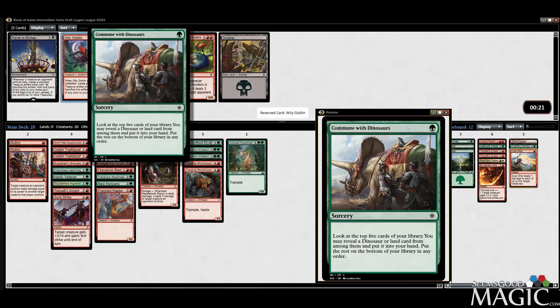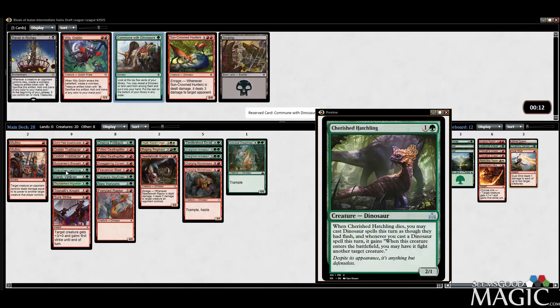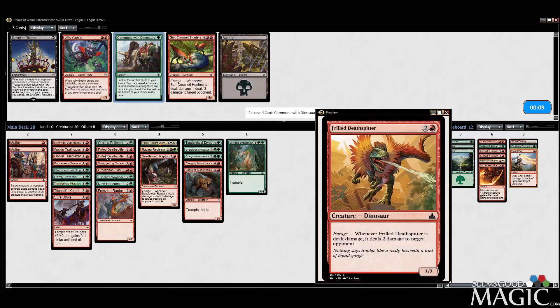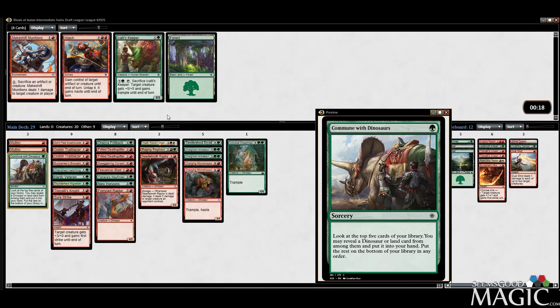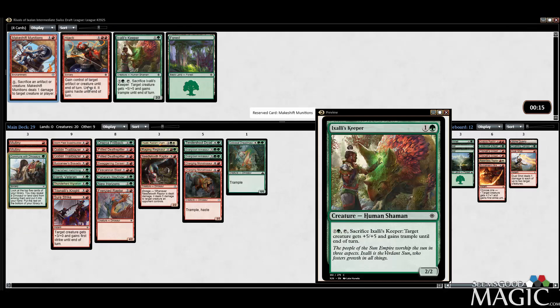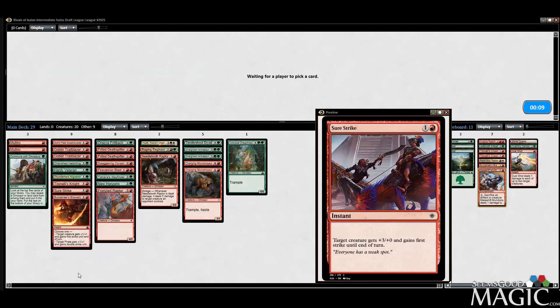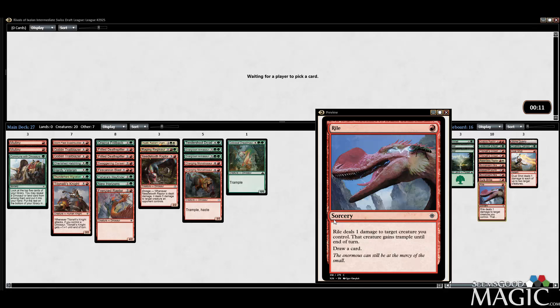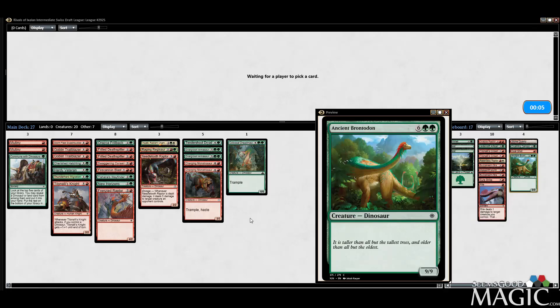If you know me, you know I like Wily Goblin. However, I might just want Commune with Dinosaurs, especially since we're a three-color deck. How many Dinosaurs do we have? That's the real question — one, two, three, four, five, six, seven, eight, nine... we have more than enough to play this. I'll take it. We got the Munitions back — I'm not going to play the Keeper. I don't think we're playing Munitions either; it's just one of those cards that's cool with the Raptor. We probably aren't going to play Bravado or Sure Strike despite being removal-light. Rile is yet another card that's kind of cool for our deck, but we just don't have space for it.